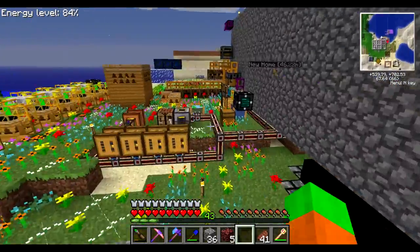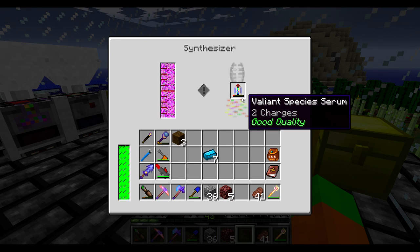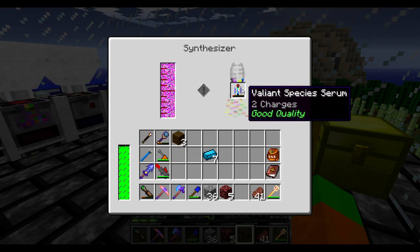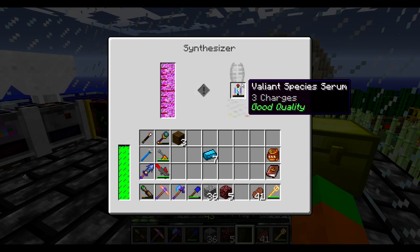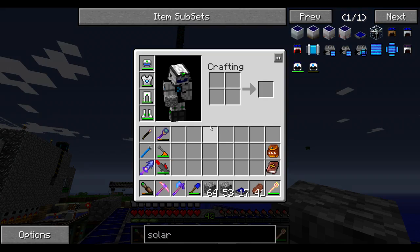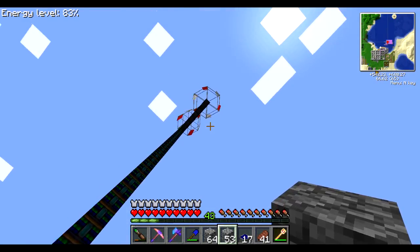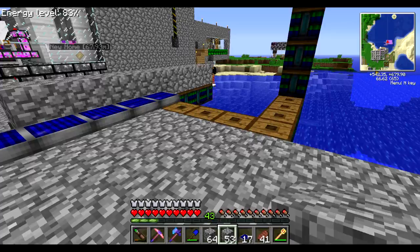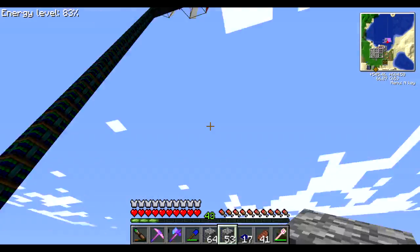Here is something I'm not familiar with — apparently whenever a serum gains charges, the quality may drop. I don't know if that's intended or not, but that just happened. I think I'm going to go for a full charge; I have a nice amount of liquid DNA so there's no problem there. While waiting, I noticed I had some more extra wafers, so I decided to craft some more solar panels and place them. I also noticed I forgot to mention why they have this weird shape here.